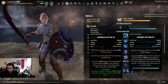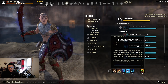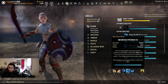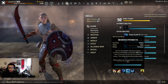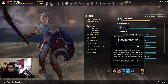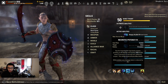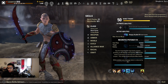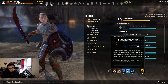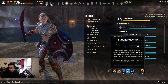Then we have Necrotic Potency — this is the bread and butter for a necromancer tank and what gets us our ultimate battery status. It basically allows you to absorb corpses around you, giving you six ultimate for each corpse and healing you with a brief heal over time per corpse. While it's slotted, your damage taken is also reduced by 3%, so you get a little additional mitigation. Definitely an ability you must have as a necromancer tank.